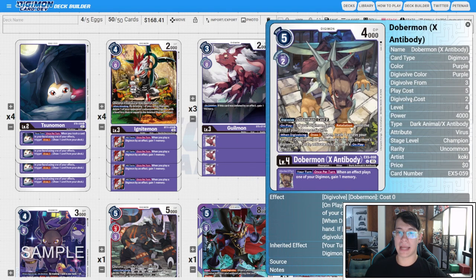Then we have four copies of Dobermon X. When digivolving, you get to draw one and trash one, and if you have X-Antibody in your sources, you activate the on-play which gives one of your Digimon Retaliate. The inheritable gains you a memory when you play a Digimon by an effect. This is a great piece for our egg as well — you trash a card, draw a card, Sunomon triggers and you draw an extra card. That helps you find your Protoform as fast as possible.